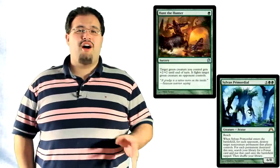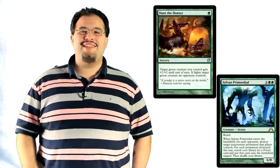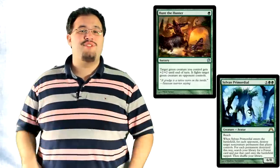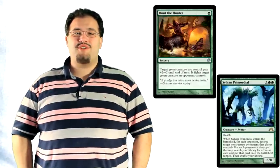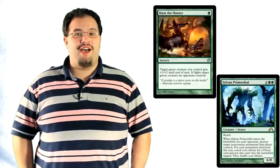Other cards we were thinking about are Hunt the Hunter and Sylvan Primordial. Hunt the Hunter is situational of course — if you're not seeing much green, run fewer, or just don't bother if you don't think you'll get to use it. But if you're seeing green in your metagame, Hunt the Hunter is a slam dunk in that matchup. Sylvan Primordial is good in small numbers, just because it lets you take out anything that's not a creature that you might be having trouble with. Unfortunately it's on the expensive end, and its forest-grabbing ability isn't going to be too relevant by the time you already have 7 mana out. Still, there's no other card that does exactly what the Primordial does when it comes to taking out non-creature threats.